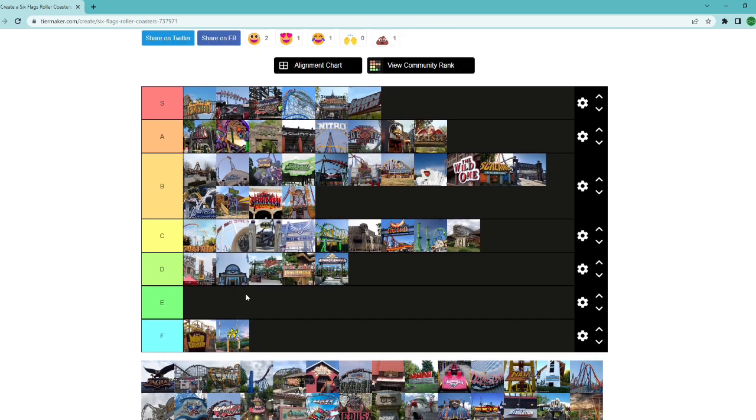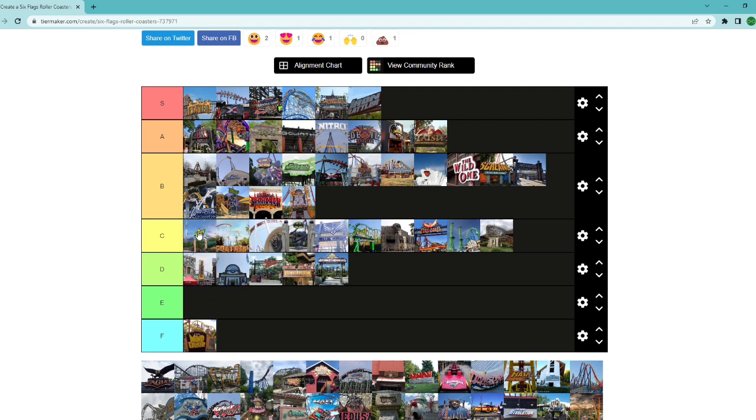Aquaman Power Wave — I have no idea because no one's ever experienced one of these. I don't think it's anything crazy. It's definitely a coaster, but I'd say it's more of a water flat ride than a real roller coaster. We'll put it around C tier for now.